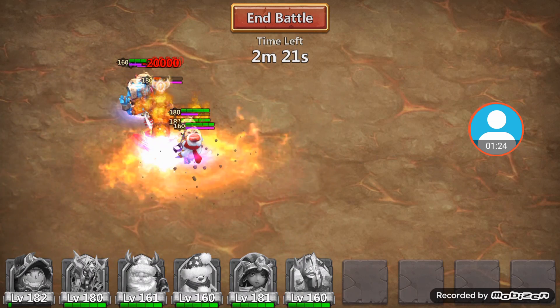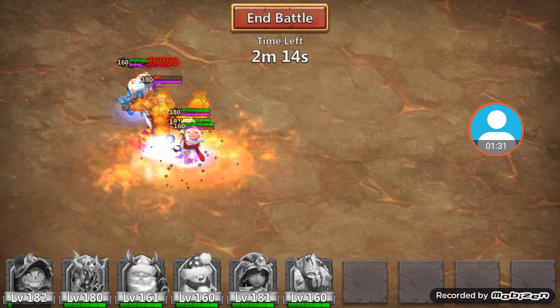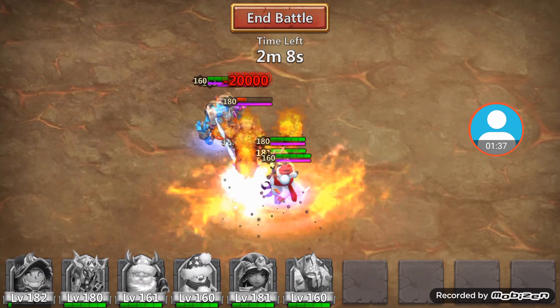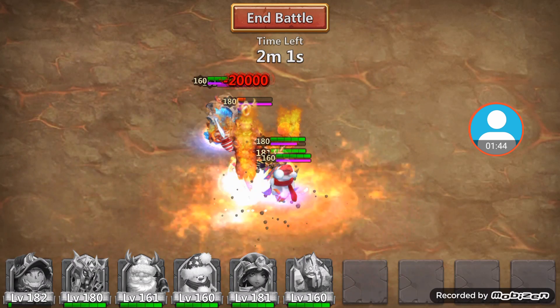You can do it without Ice Demon and use Slowdown on your heroes, but you'll need to drop more range Slowdown heroes to get it to work. With this setup, you just have to drop Ice Demon and one other hero.